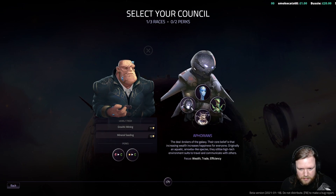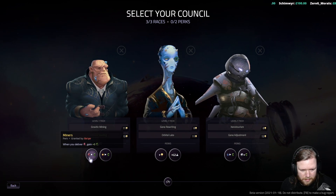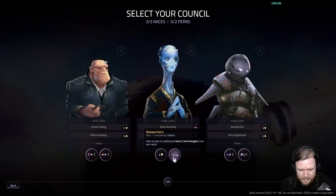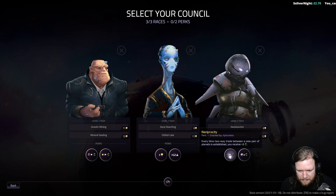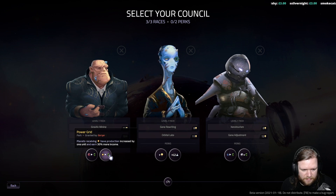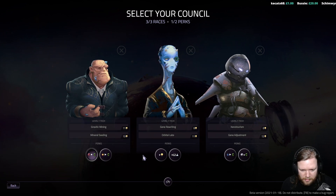I think I'm going to start this again — we'll try again because I had a bad start. We're going to use the same council races. The perks seem to have changed slightly — they've actually changed the perks. Every time two-way trade between a new pair of planets is established, you receive eight money — that sounds amazing, but two-way trade is quite hard to do. Planets receiving goods earn 25% more income. Planets receiving power have production increased. When you deliver minerals, gain money — minerals for money sounds marvellous.